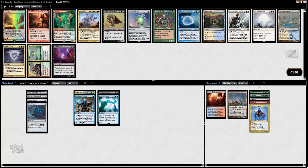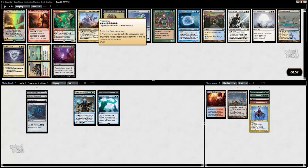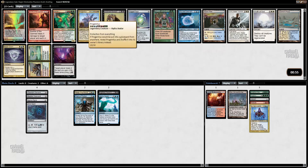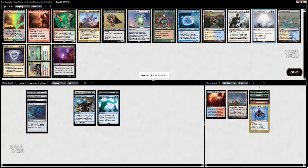So what do we have here? Other elves have shroud. Progenitus — I actually lost a game because Marshall Sutcliffe hardcasted Progenitus against me. That was pretty sickening. As I alluded to earlier, I think wraths are quite good and Wrath of God is exactly what I want.